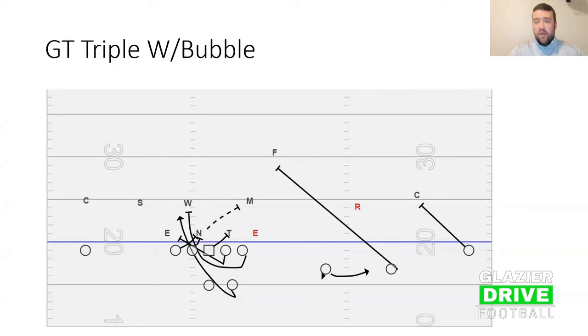We can also throw off of it with the bubble — running GT left with the triple option tagged with the bubble. We just have a different signal when we're doing that. The first guy head up or outside the tackle is still our read, and then we're throwing off it. We're building this as we go with our triple.